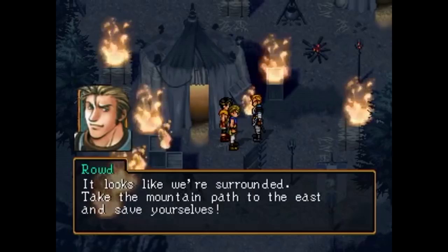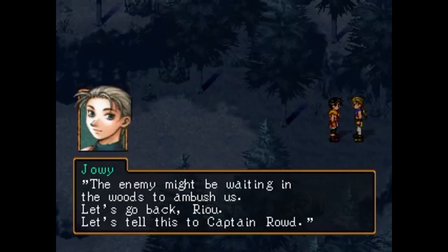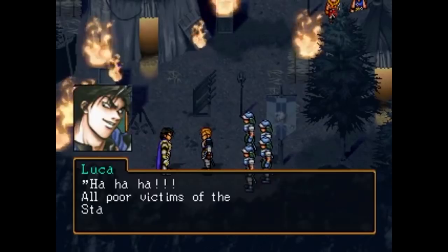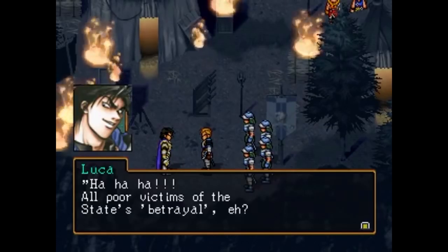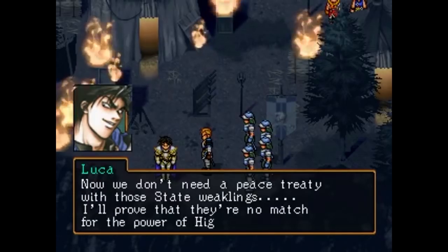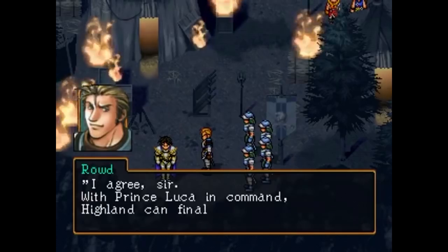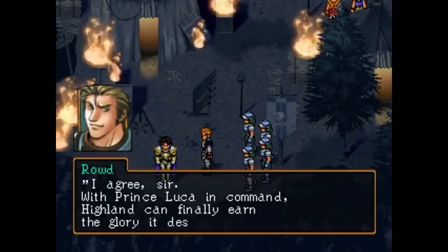The camp is surrounded and the order is given to flee, though after doubling back, Ryo and Joey discover the captain was actually working with Prince Luca of Highland to lead the fleeing brigade into an ambush and get slaughtered, blaming the attack on Jowston. Luca Blight, valuing power, disagrees with the alliance with the city-state, opting to take things into his own hands to break things up.